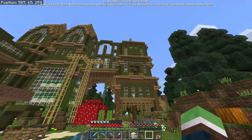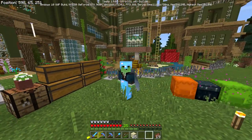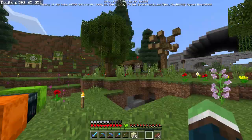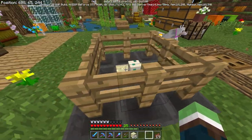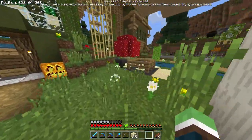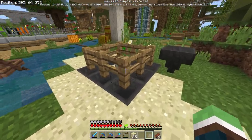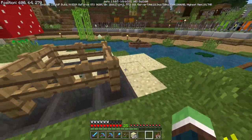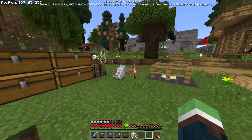Welcome back everyone to another episode of our let's play, this is Dallas here on episode 233. Today we're gonna be doing all kinds of things. I got a turtle egg — I found a turtle way over there, brought him over here, bred him with the one that was already here, and it gave me two eggs. Now we can let these guys grow up.